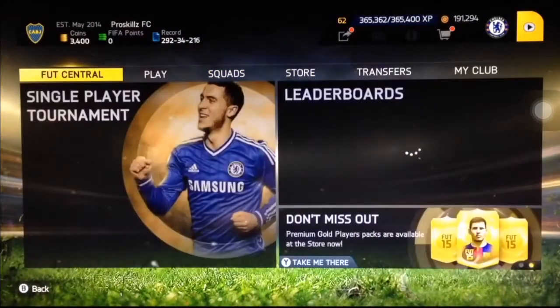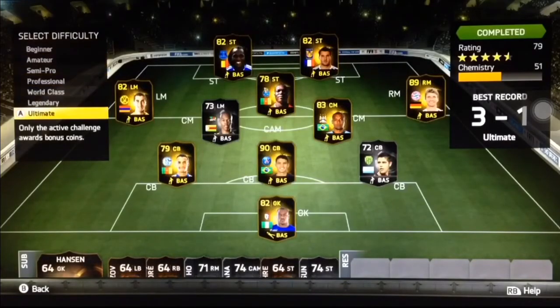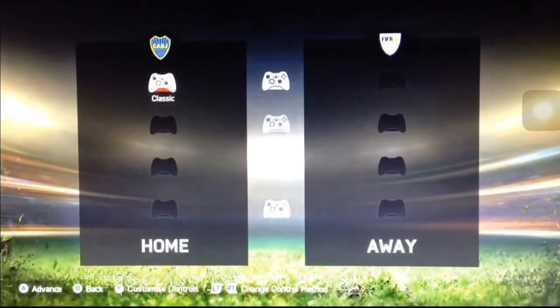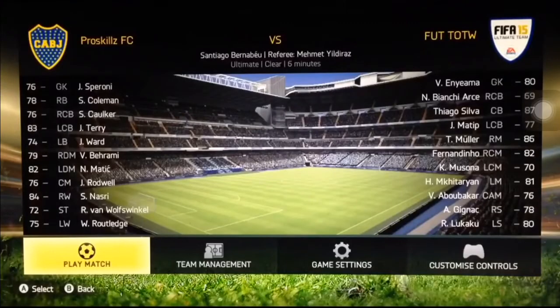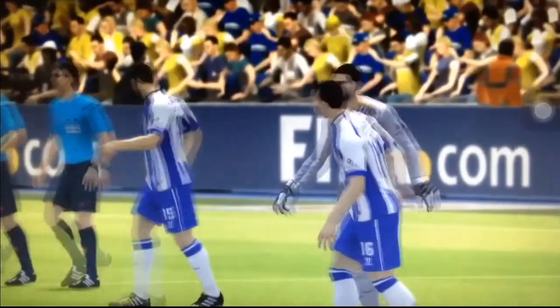Let's just get straight into the match. I'm going to play against Team of the Week, rated 49, again in Ultimate. Before we go in, you might see there's Stephen Corka and Seamus Coleman in the squad. They weren't in the packs, but I swapped out Wayne Rooney and Hazard since I didn't have the right positions for them. Let's get straight into the match — Team of the Week, 49.